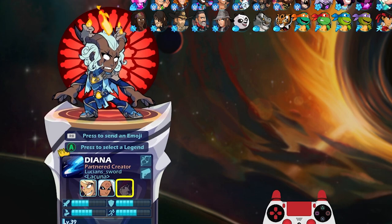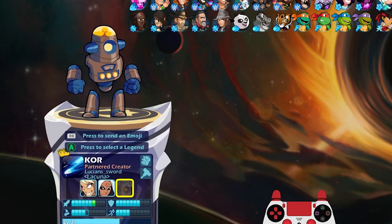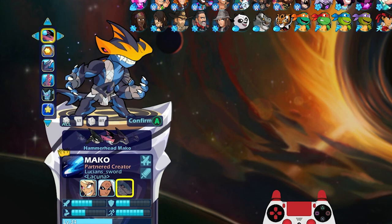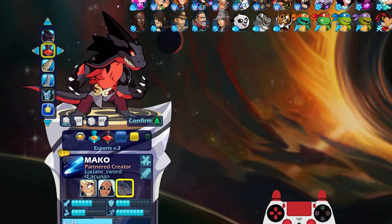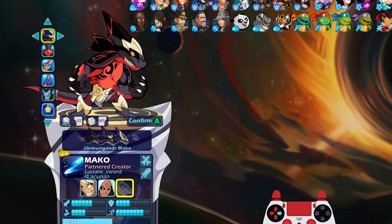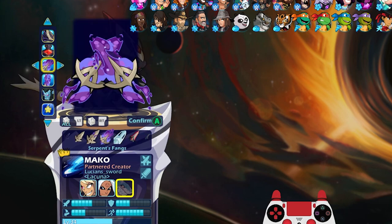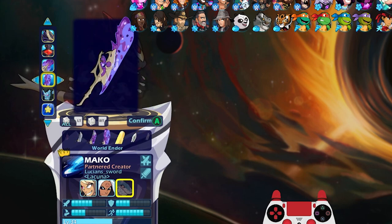The battle pass theme was Jotun Winter, so the third progression skin is Jormungandr Mako. We have Jormungandr Mako level one, level two, and level three — pretty cool. Check out the weapons: level one, level two, and level three. The level three weapons are just insane looking, so cool.